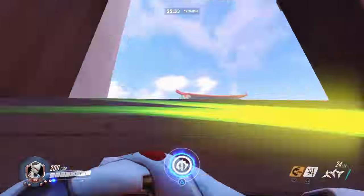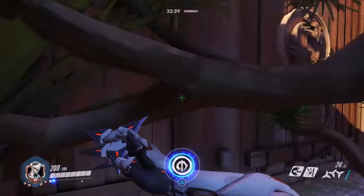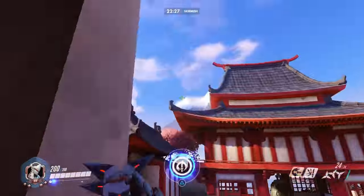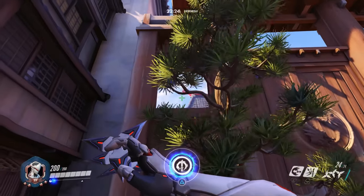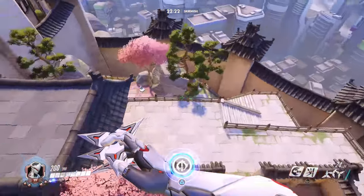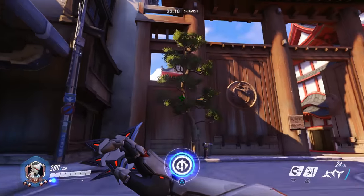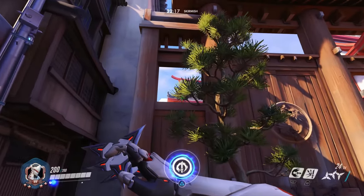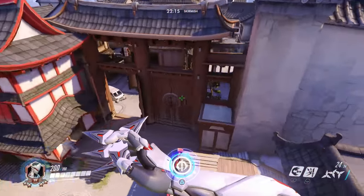Now back to the ledge jump. The way it works is that you aim your reticle right at the ledge while in the air. Swift strike towards it while holding the jump button and forward on your joystick. As soon as you reach the ledge, release the jump button and let yourself launch. You need to hit the ledge mid-swift strike. It can be difficult to tell when the swift strike actually ends, but you'll get used to the distance required over time.